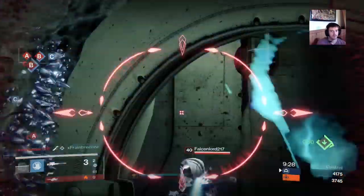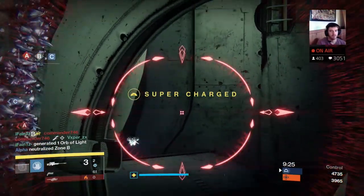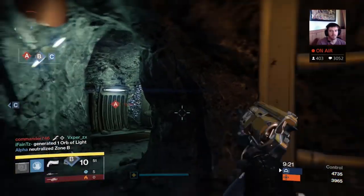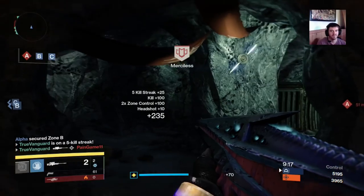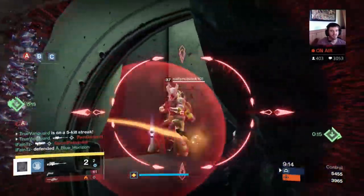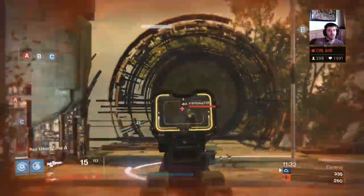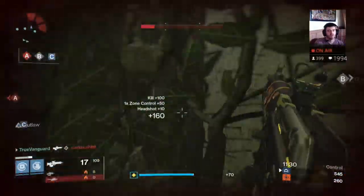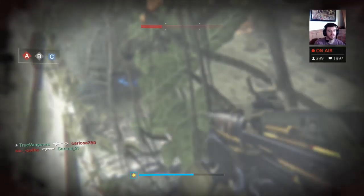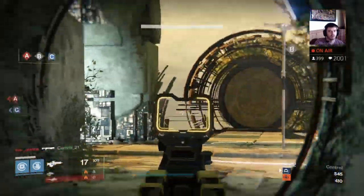When you are pushed up into that transition point, you have the opportunity to catch people off guard. They are expecting to fight up at the top middle, that's where they anticipate most of their firefights. But in this instance you have the opportunity to lock down a choke point they have to go through to get up to top mid. So find those traffic points that lead to the most advantageous location on the map — those are the choke points you want to control.